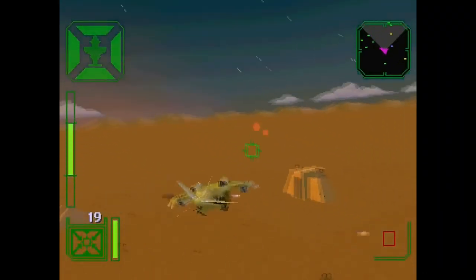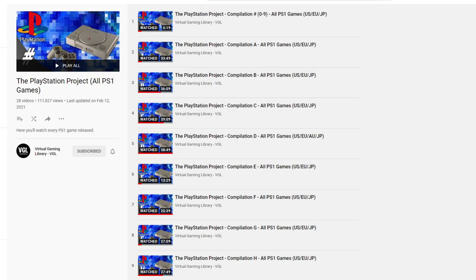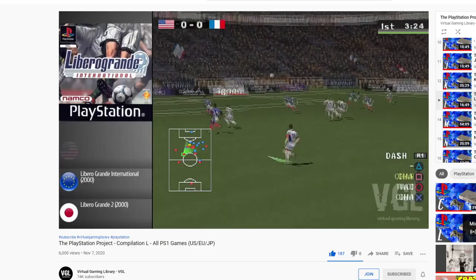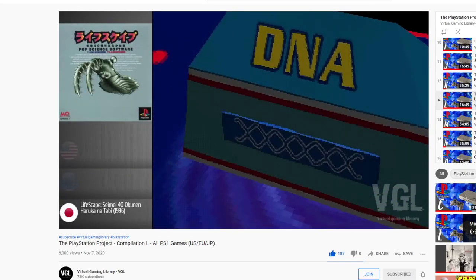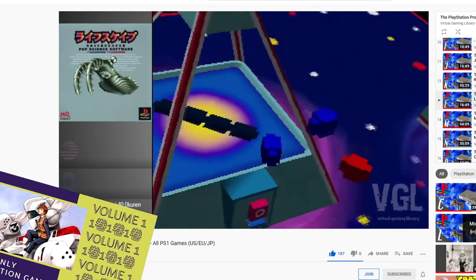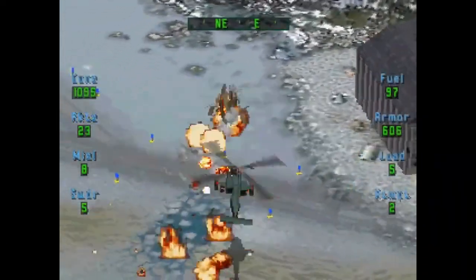If you're a returning viewer, you're likely already familiar with the format, but if it's your first time tuning in, allow me to quickly get you up to speed. Using a YouTube channel called the Virtual Gaming Library, I aim to watch 10 seconds of gameplay from every single PS1 game. Anytime a game piqued my interest and wasn't relatively well known, I put it down on a list. Now do keep in mind this list only includes Western releases — if you're looking for Japanese PS1 games, we've got a separate video series for that too.